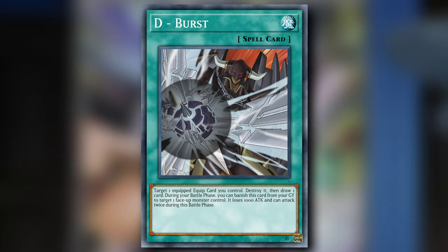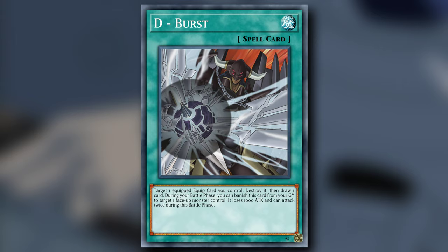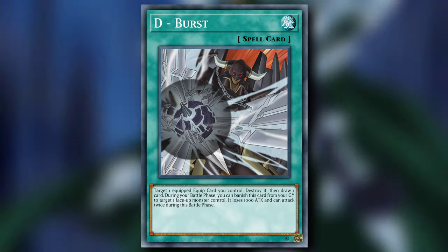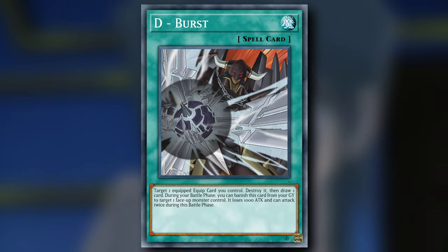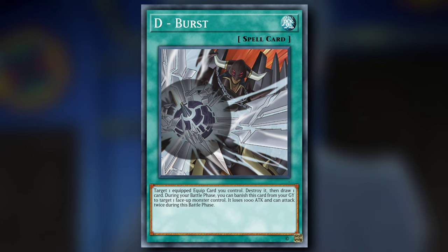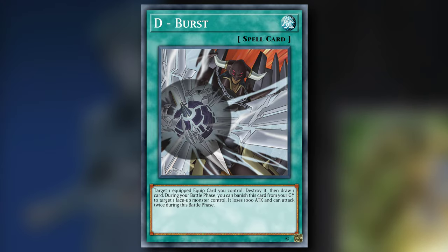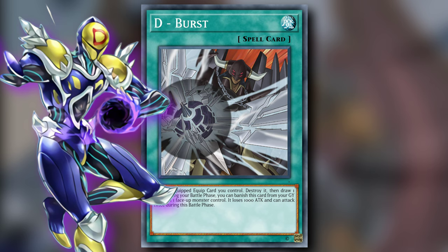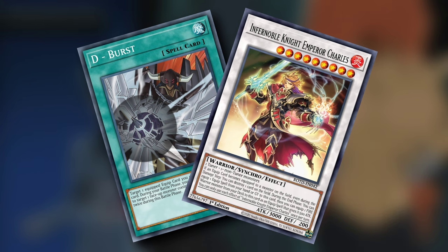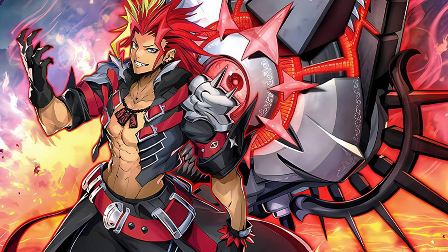D Burst is a normal spell card that targets one equipped equip card you control — destroy it, then draw one card. During your battle phase, you can banish this card from your graveyard to target one face up monster you control; it loses 1000 attack and can attack twice during this battle phase. This is damn near identical to D Acceleration with the most insignificant alterations. That said, the additions of a draw one effect and not being exclusive to Destiny Heroes makes this card infinitely better. In a Destiny Hero deck, Dystopia remains the objectively better choice. We can explore some generic options — Infernoble Knights could possibly do something with this because they love their equip cards. Other than that, what are you gonna do, tech this into Fiendsmiths? Please don't.